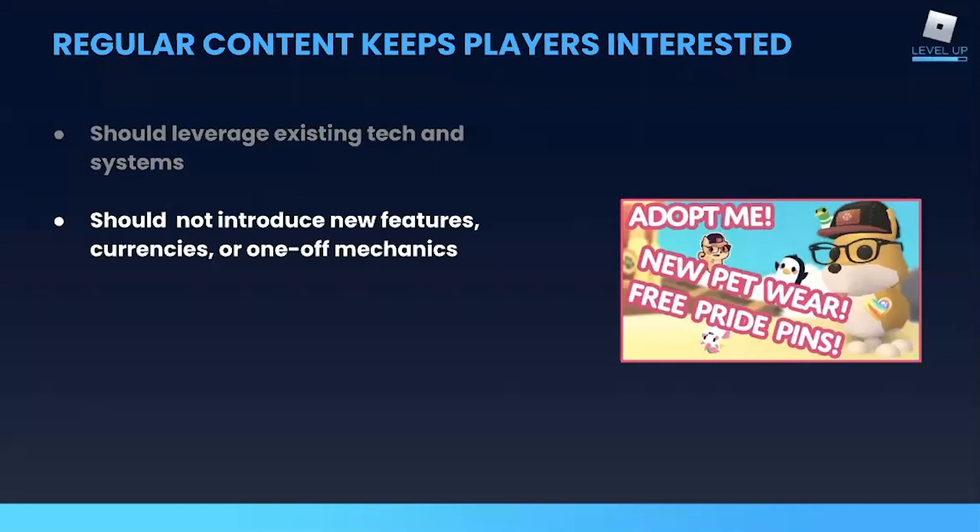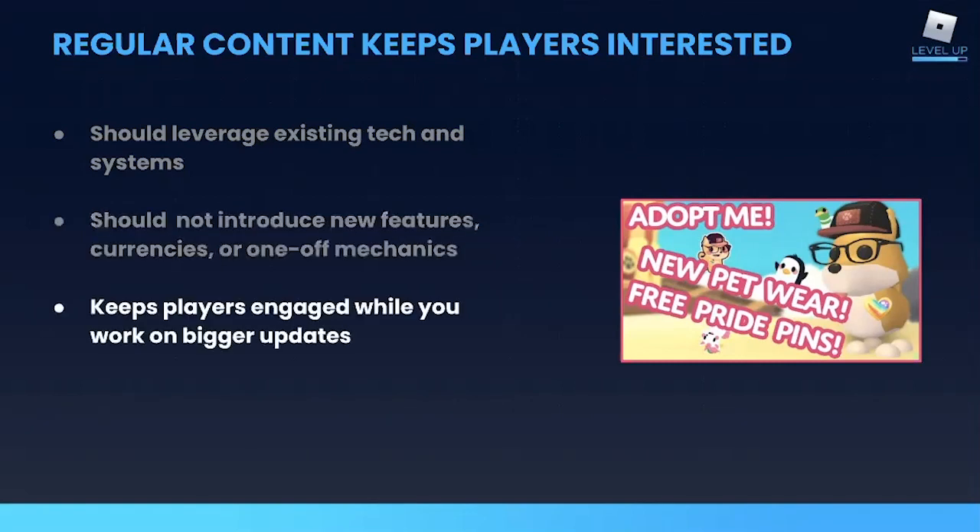Content cadence is all about little bite-sized releases that are easy for your team to produce. The important thing that cadence provides for your players is new content to consume while they wait for your next big update. Players are always going to be hungry for more to do in your game. So you can think of major expansions as big filling meals and content cadence as the snacks in between that help keep them going.